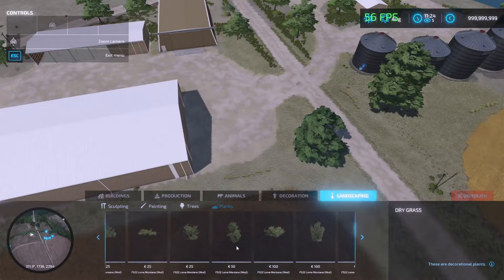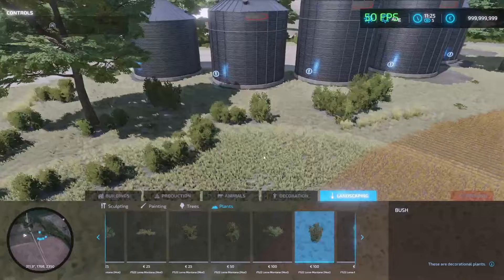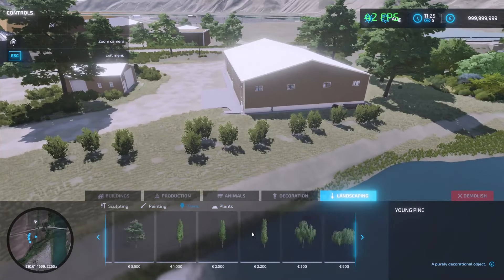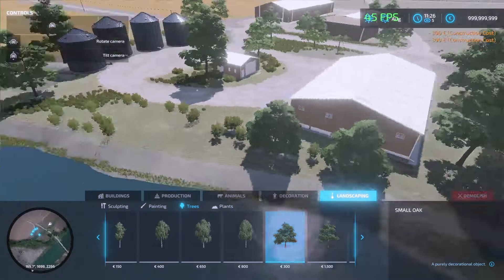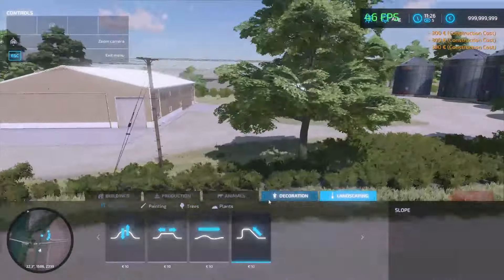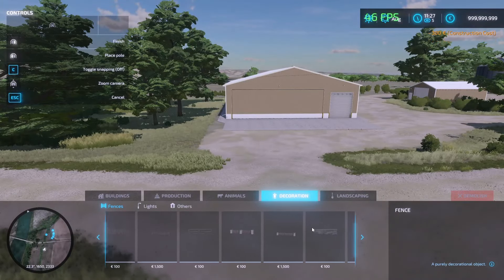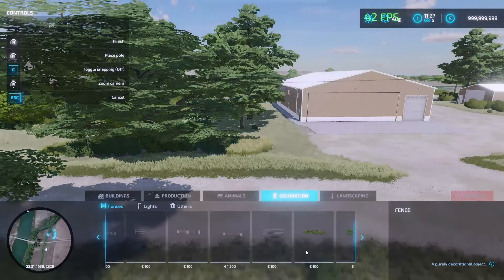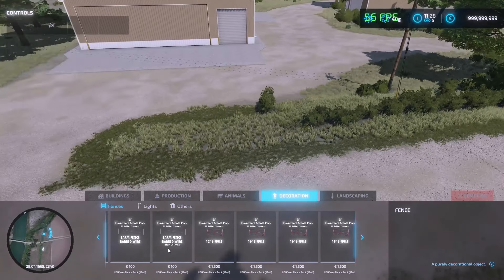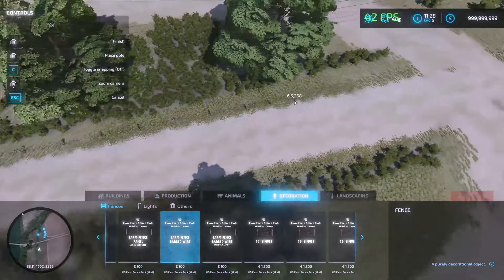There we go. We can go back and get some more bushes out around here — all behind the bins and everything. Just a couple small oak trees. Yeah, that's looking good. And then I think the last touch we're gonna add to this farm is some fences. I don't know what kind of fence — maybe these. Barbed wire. Yeah, so these barbed wire fences, maybe.